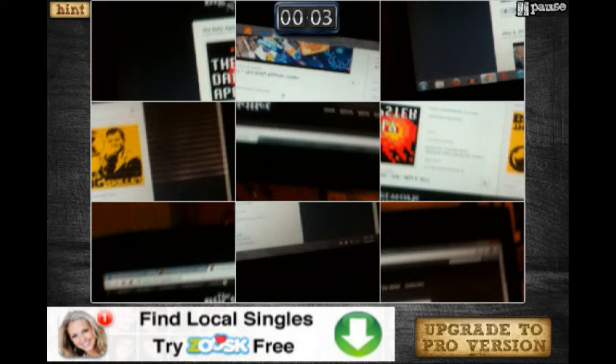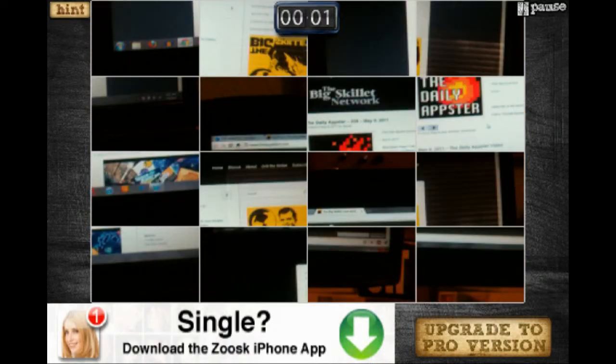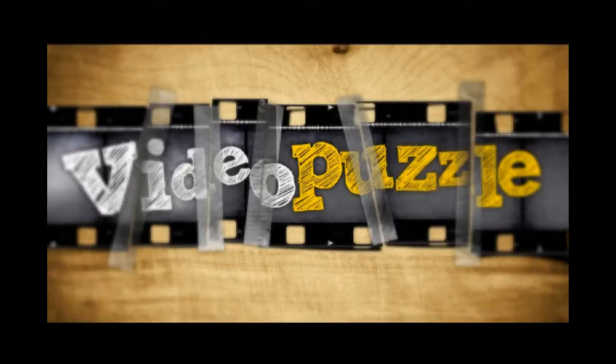You'll be tapping and sliding to move the boxes around. It'll also invert the boxes, so you'll double-tap those to un-invert them. If you want to do a quick little puzzle, check out Video Puzzle.